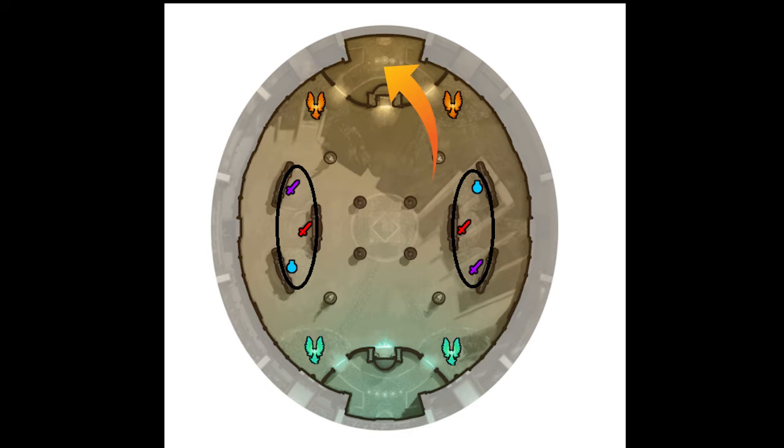Entering the enemy team's fountain will damage you extremely quickly and most likely kill you, so I would strongly advise not entering that area whenever possible. The next important POI is displayed by the phoenix icons. These phoenix icons represent turrets.